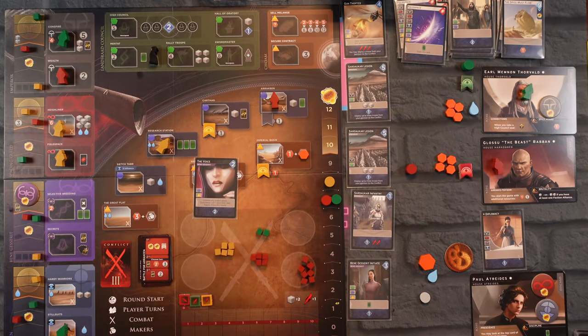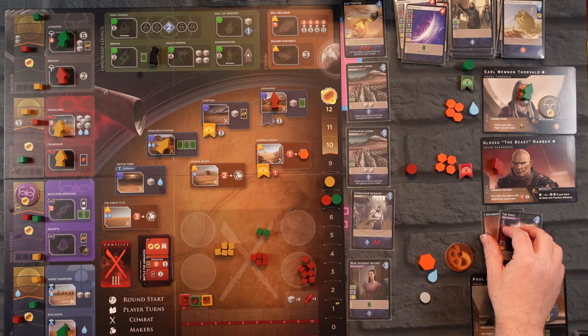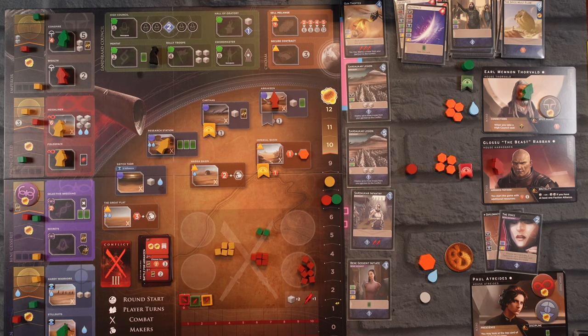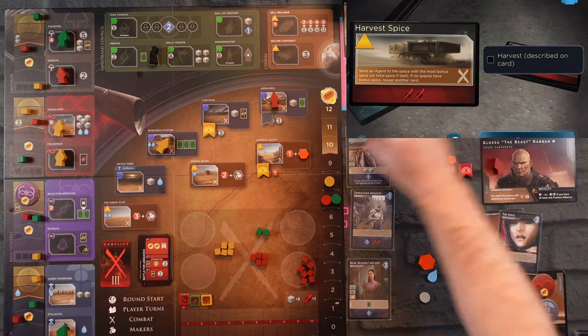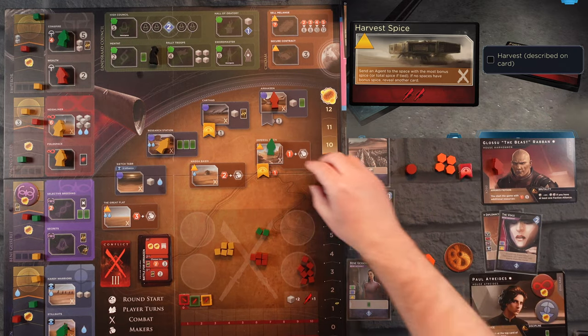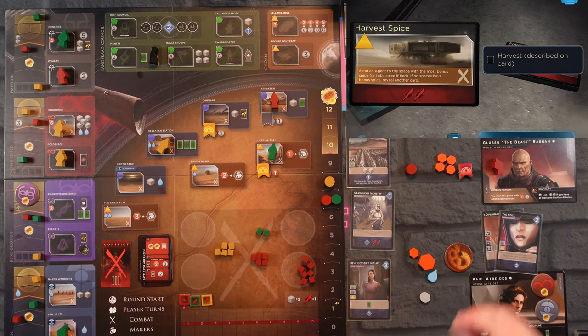Unfortunately I can't play Space Travel. Let me count influence — I have potentially enough to get this point if I don't need it here. Let's see what the Earl does — he's going to try to get Fold Space but he can't, I took that. He goes to harvest spice at the field with one accumulation — five out of seven. We get a spice back up to six.